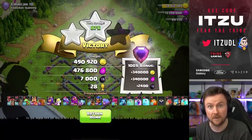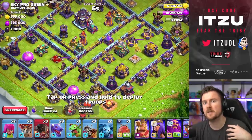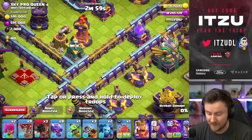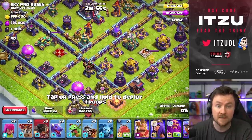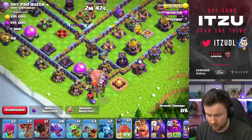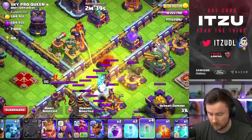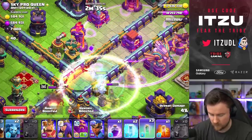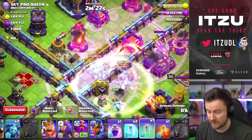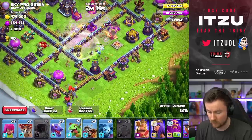Now we have a ring base to finish things off. On ring bases I try to go after sweepers to get good value, because you do not want to go against a sweeper. I'm going to land right behind this air defense to get lots of X-Bows, maybe even the eagle, and the sweeper right there. Using rocket balloons for that, landing behind the defense - that's what we're looking for. Rage, clone, everything invisible - so far not looking too bad. Come on, sweeper - yes! Perfect, we're getting everything we're looking for.